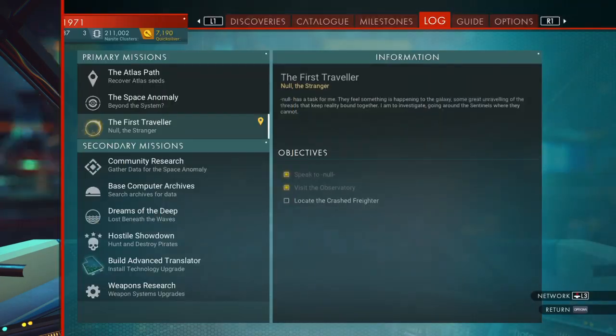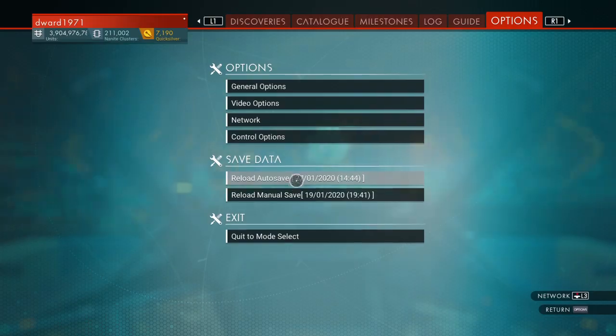Reload your save as soon as you have sent that item — reload your autosave. To do it: put the item you want to duplicate into your Exocraft, then go to your Starship, get in, get out, create an autosave. Take the item back out of the Exocraft, go back to your Starship, fly to the Nexus, transfer an item to another player, then reload your autosave. You will find that your item has been duplicated in your Exocraft, which we shall show as soon as this loads back up.